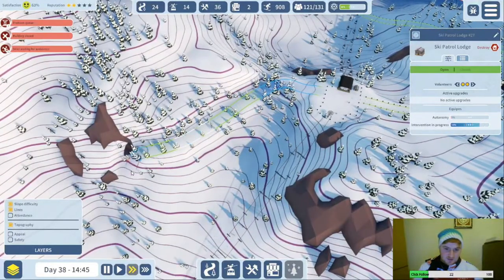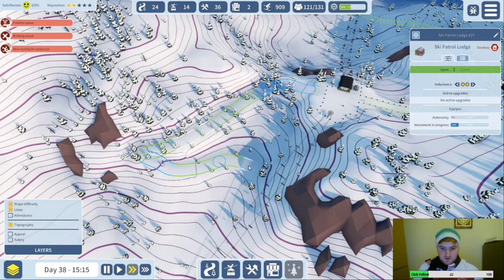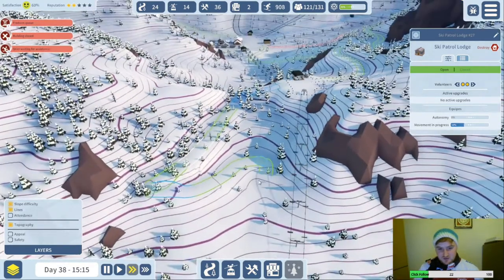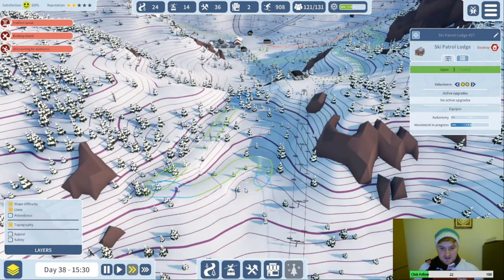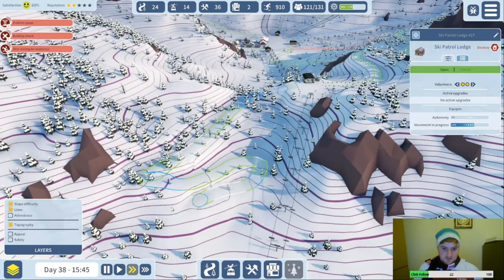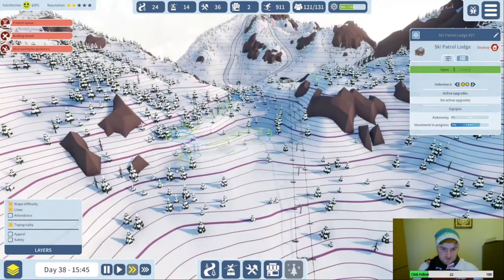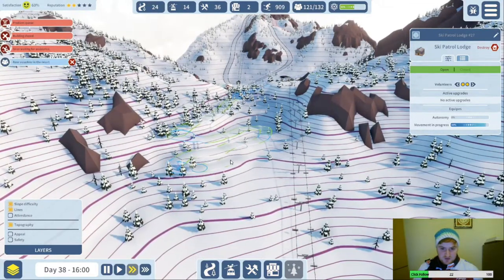Yeah, there we are — let's see whether we can get a janky corner in. If we follow the contours of this mountainside, should be okay. We might be able to get a little cheeky run in on the side here as well down the lift line, which would be awesome. A lot of that is flat — we don't want any red if we've got green skiers going on it.